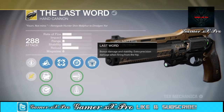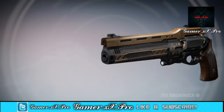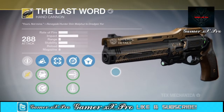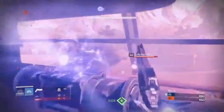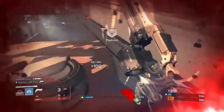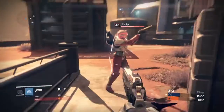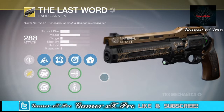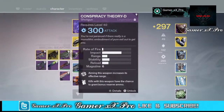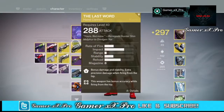So you get extra accuracy and extra precision damage when firing from the hip, basically headshots deal more damage. This gun is really great for medium to close range combat. The range was reduced so long range really isn't good anymore — year one you were able to shoot across the map but now it's not. In PvP you basically want to use it on small maps, or run it with a sniper or shotgun if you want to rush. I would use it with a Thousand Yard Stare.